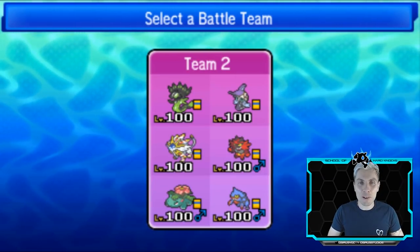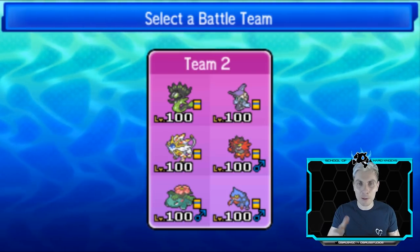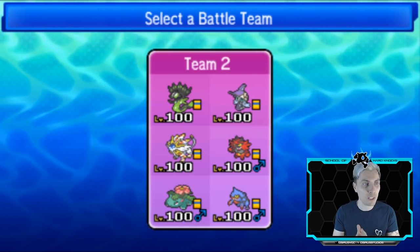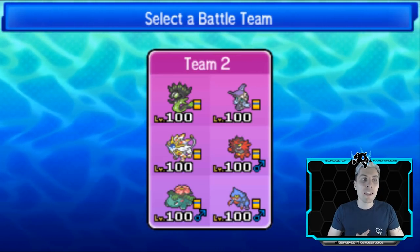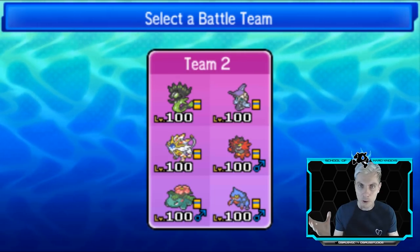Hi guys, and welcome back to another episode of our Pokemon VGC 2019 Battle Series. I hope you're all well. We kicked off yesterday in our last episode with this team on your screen in front of you, which is, just to recap, Zygarde, Tapu Fini, Solgaleo, Incineroar, Venusaur, and Toxicroak.